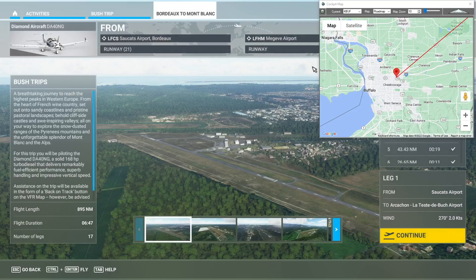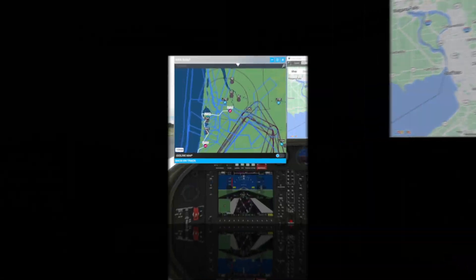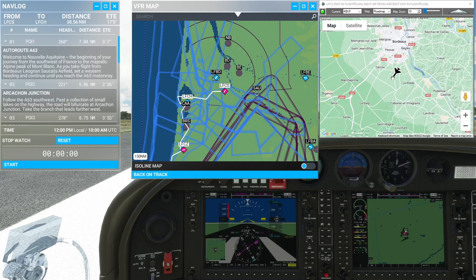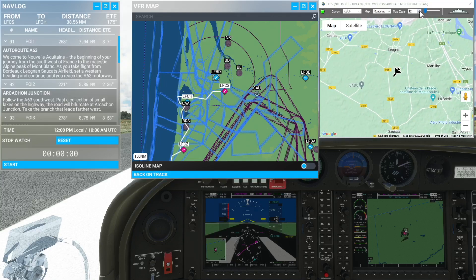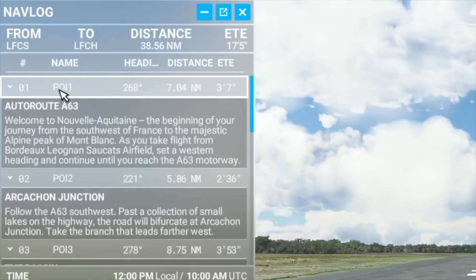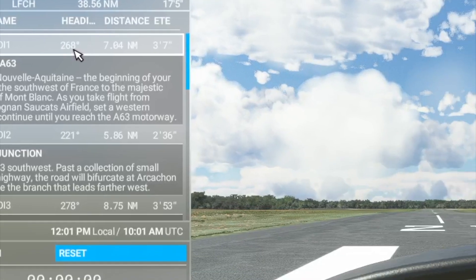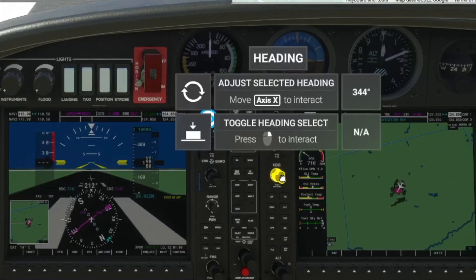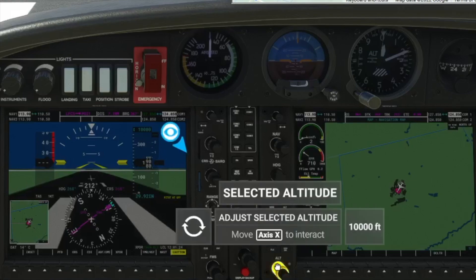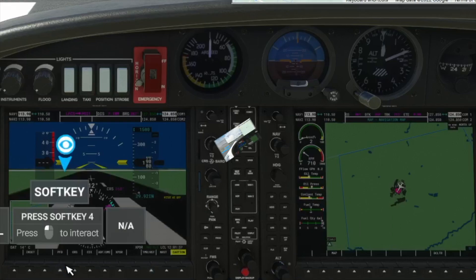Now that we're spawned in the game in our bush trip, we have a random flight plan loaded from Buffalo to York — obviously not what we want. We'll go ahead and turn on GPS follow, which will drop our aircraft where we're located in game. We'll zoom in a little bit so we can see the local place names and road names. Looking at our first waypoint, interest one is at 268 degrees, so I would set my heading to 268 and set an altitude of around 1500 feet, which is what they like you to stay at in the bush trip.